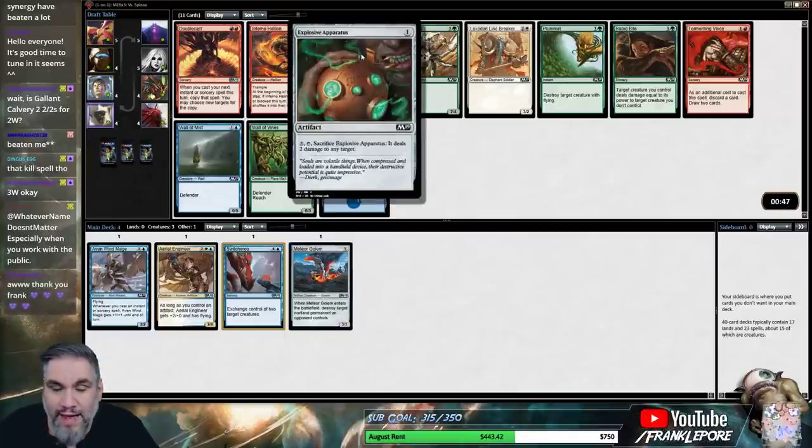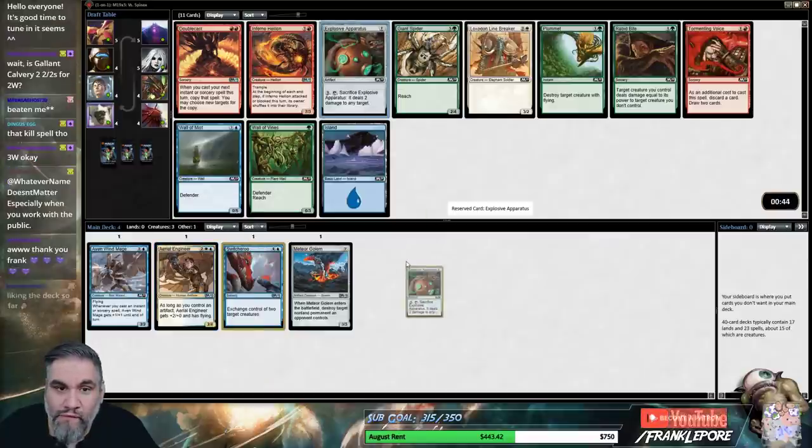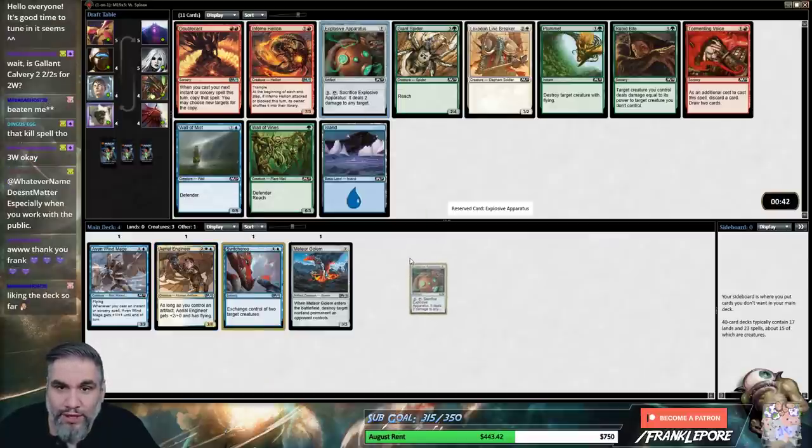None of these cards are great. Apparatus is good though, because it does turn this on. So I'll just take the Apparatus here. No black or red cards though, so if we were in black or red, we could take Torrenting Voice — unexciting.